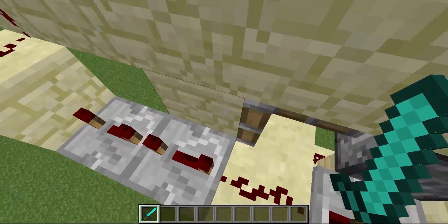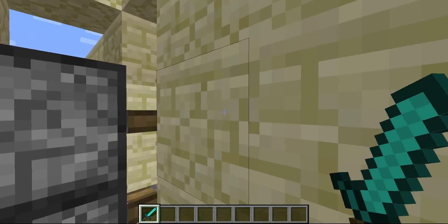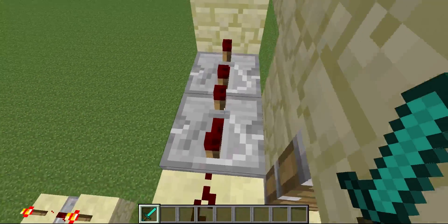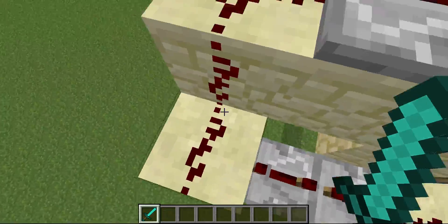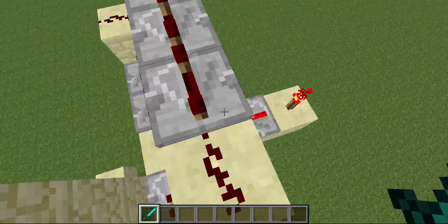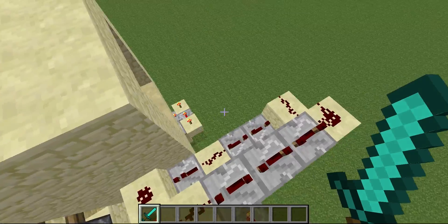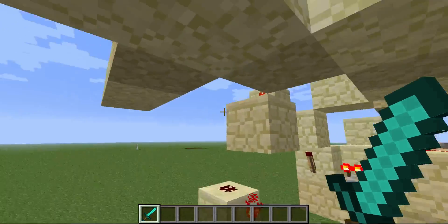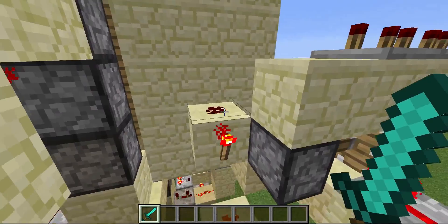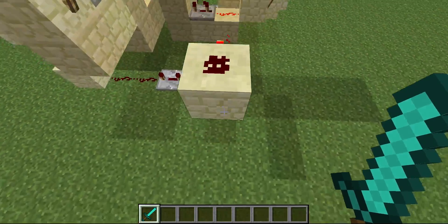When you push the button, it turns this off, making a redstone signal going into here to leave this off long enough for the door to open and for you to go through. When this signal goes, it goes this way and through a few ticks — enough for you to get through — it turns the piston back on so then it resets and it closes.